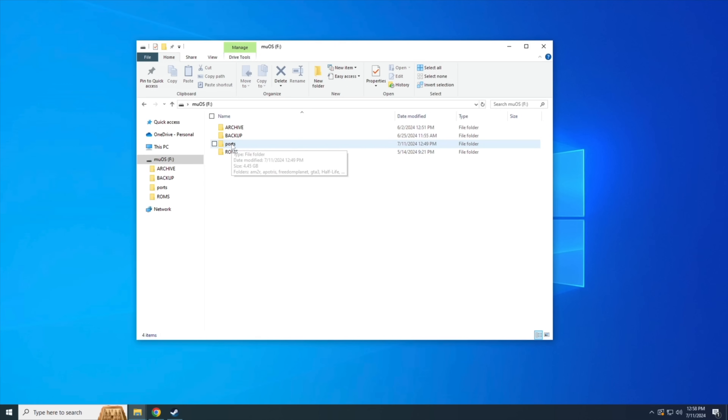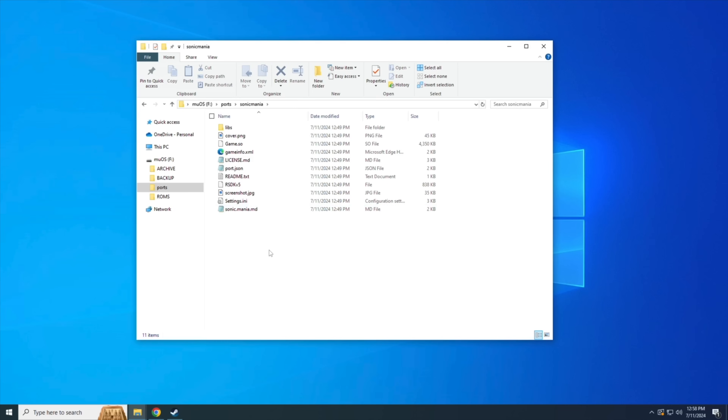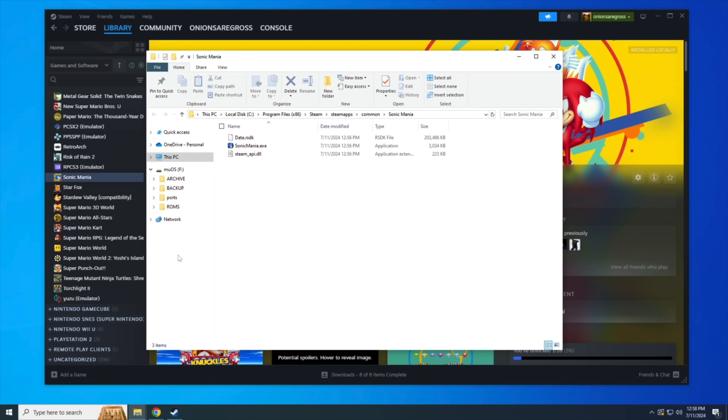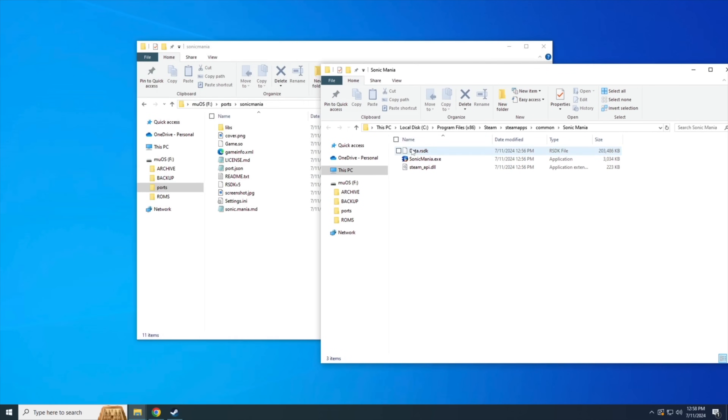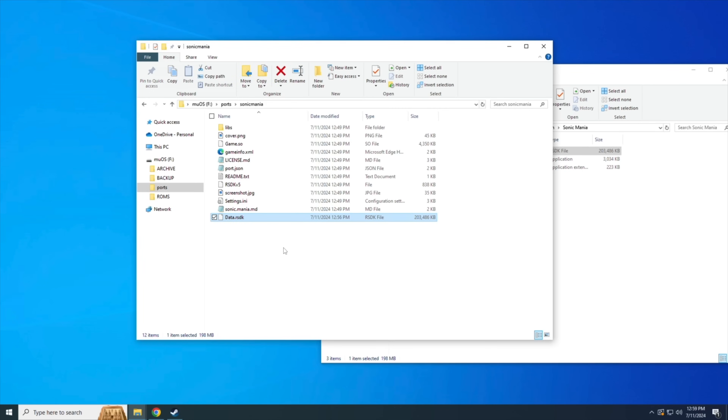Let's start by installing Sonic Mania — it's the same drag-and-drop process we did previously with Balatro and Half-Life. Back in our Steam library, I've installed Sonic Mania. Right-click on the game, select Manage and Browse Local Files. We only need one file: the one called data.rsdk. Just drag and drop that one data file over into the Ports Sonic Mania folder. That's really it — we've now installed the port of Sonic Mania on our machine.